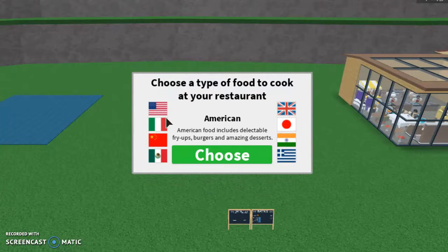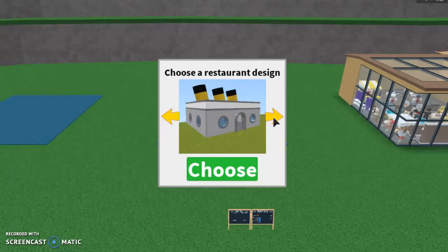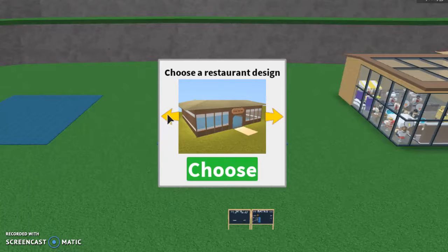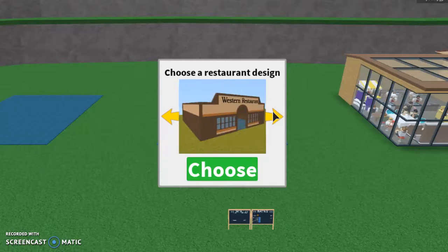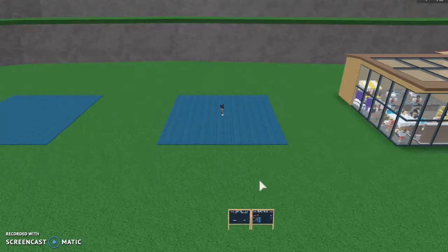What should I choose? It's hard... Italian — yeah, I think I'll choose Italian because I looked at the different menus. Let's choose our restaurant. I like this one because it's very spacious. I'm kind of feeling this one, but that one's a little too small. These are bigger and more spacious. This one looks really cool — I'm going to choose that one.